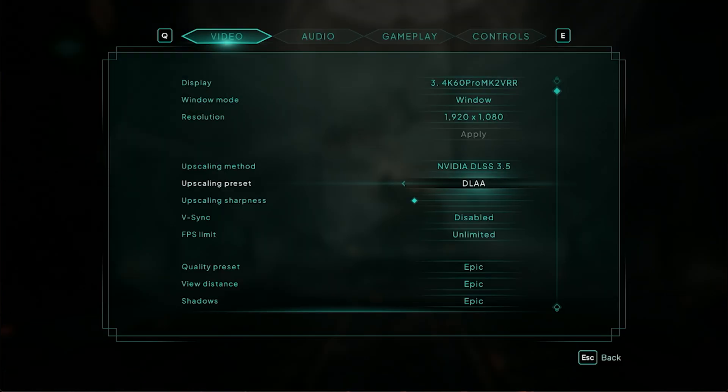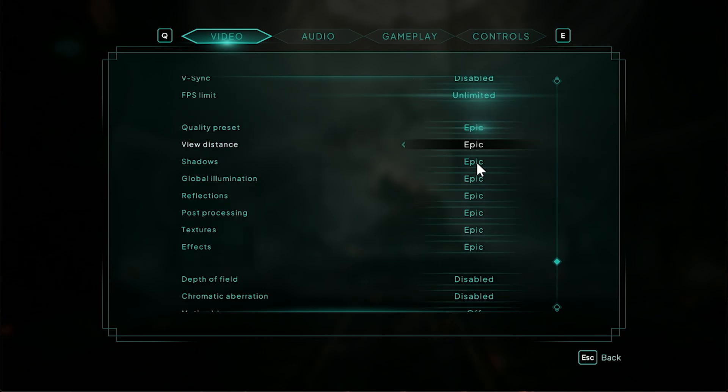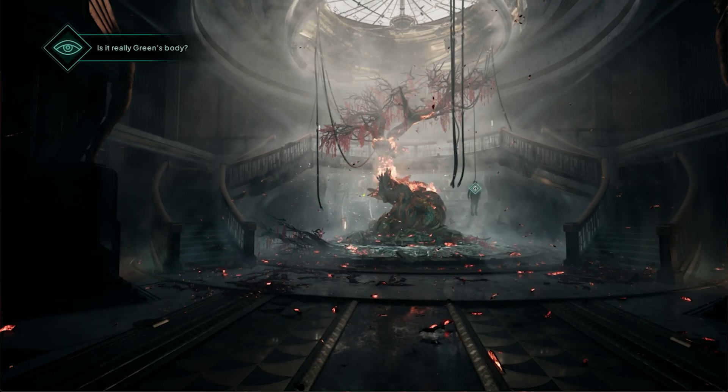We'll be testing at 1080p, 1440p, and 4K. Running in windowed mode so we don't have to quit each time to change resolution. We're currently at 1080p on the Epic preset using DLAA, which is native resolution. Depth of field and chromatic aberration are disabled. The game crashes when selecting XESS or anything other than TSR, so there are quite a few technical issues.